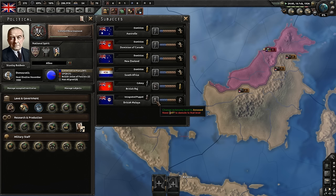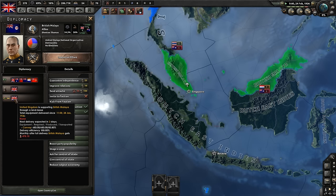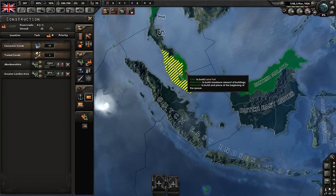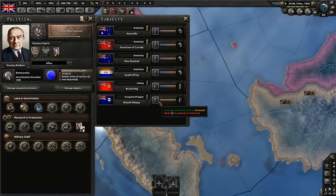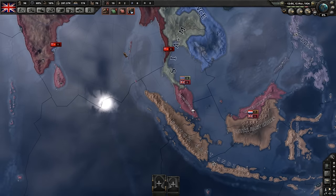We only need 477 points, so probably around the end of this month we're going to be able to completely and 100% annex them. Three days, two days, one day... We only need four more points, so I'm going to build a few forts real quick. And boom — just like that, British Malaya belongs to the United Kingdom!